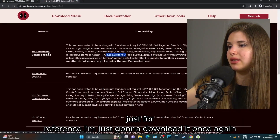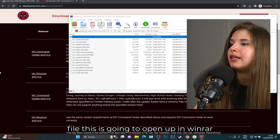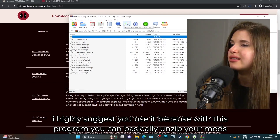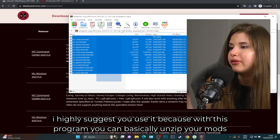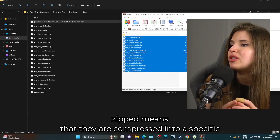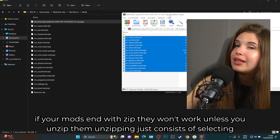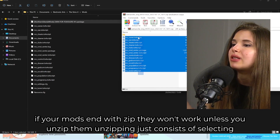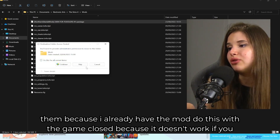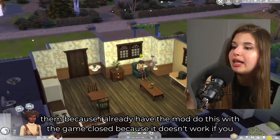I'm going to download MCC once more for demonstration — save it and replace the file. This gives you a zip file, which opens in WinRAR. If you're on Windows, I highly suggest using WinRAR to unzip mods. Mods cannot be used while zipped — they are compressed and cannot be read by the game. Unzipping just means selecting all files and dragging them into your Mods folder. Do this with the game closed.